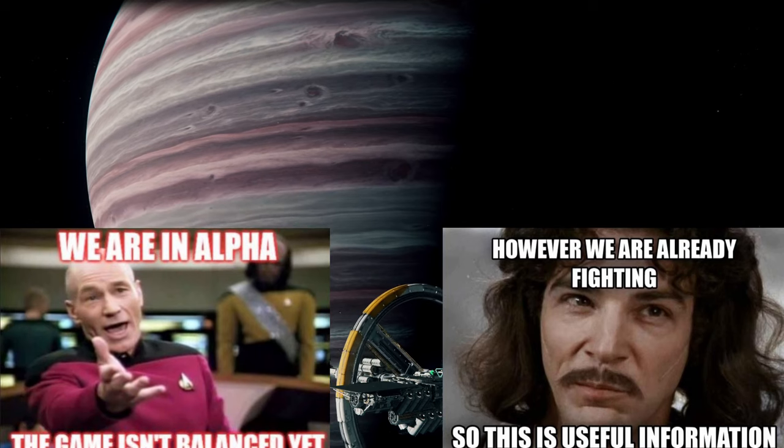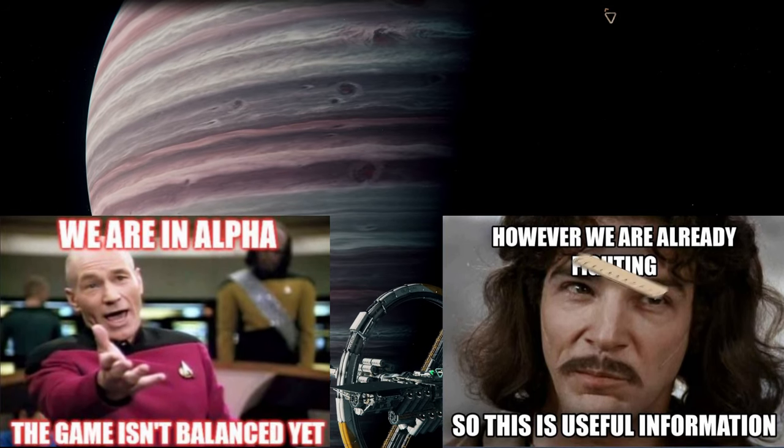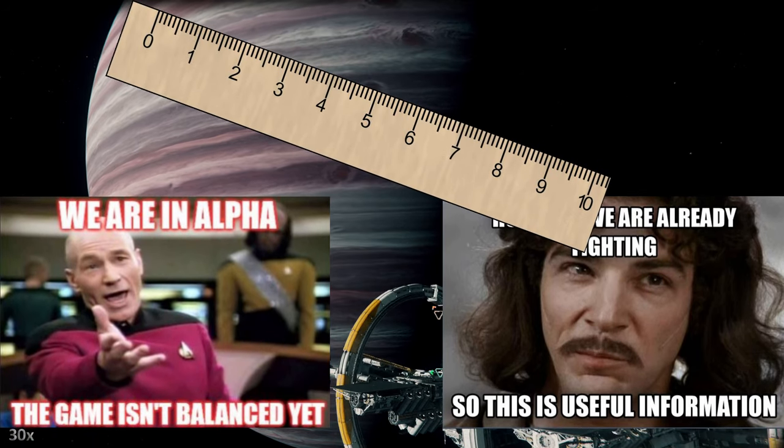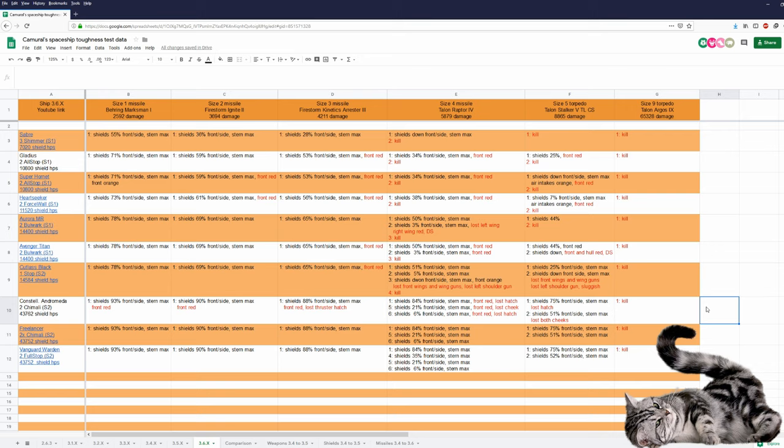I don't want to repeat myself over and over, so I'll just use those two memes. I use missiles and torpedoes just as a yardstick. Another ship done in 3.6 — the Andromeda. In my tests I always use alpha damage, so ships with a lot of shield HP's are looking good. But depending on what you're fighting, you might be better off with shields that have a higher regeneration rate or that are stealthier.